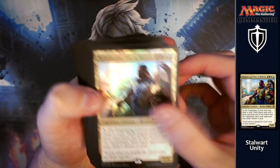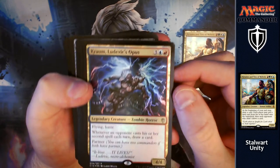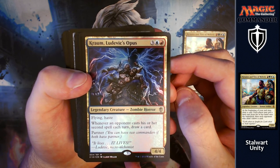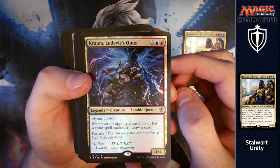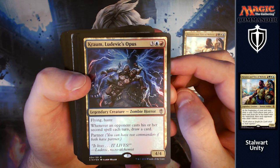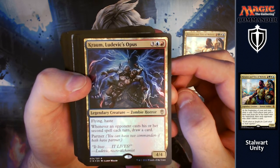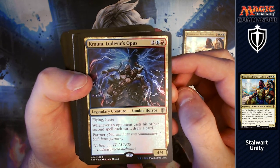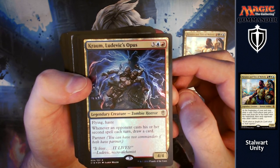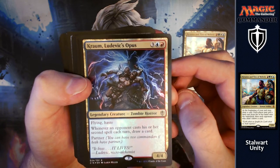I do like the artwork on this card. Next up we have Kraum, Ludevic's Opus. For three, a blue and a red you get a 4/4 with flying and haste. Whenever an opponent casts his or her second spell each turn, draw a card. Not going to say no to any card draw there, and later on in the game this may end up getting you a fair few cards each turn.